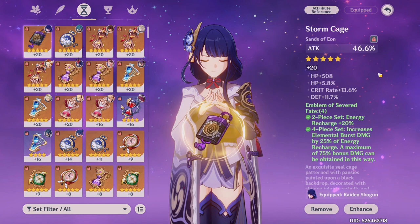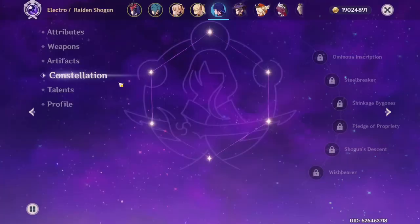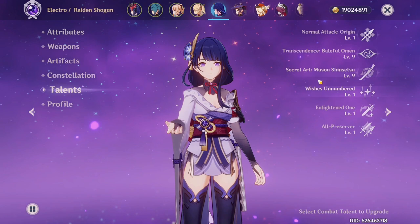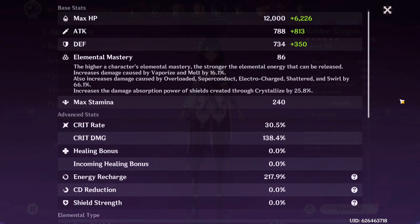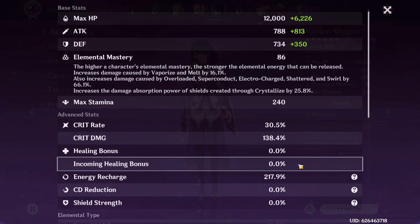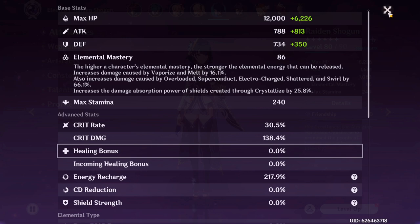She has an electro damage bonus goblet as an off-piece from Lava Walker's. It seems Lava Walker's gives all the good stats yet no one actually needs it. For the circlet, she has crit damage with a little crit rate. She is C0 and her talents are 1/9/9. Her burst is really good for one-shots and I've been able to reach over 100k damage with her — for a free-to-play player I'm really proud of that. Her crit rate is really low, so pairing her with Rosaria is crucial. Her crit damage and energy recharge are relatively high, but I keep getting Shimenawa's or the wrong stats when farming Emblem of Severed Fate.